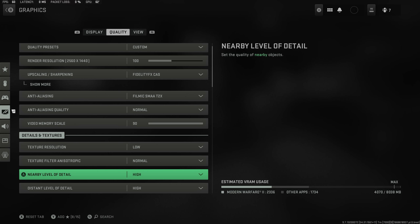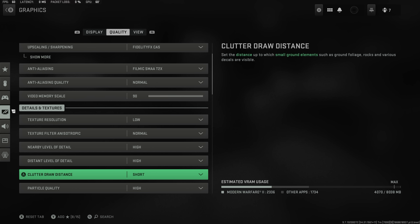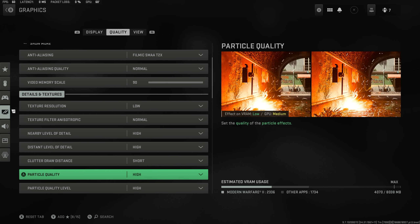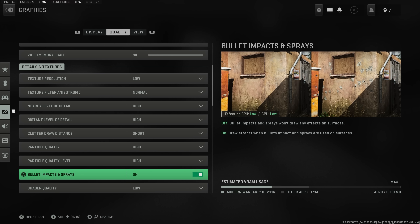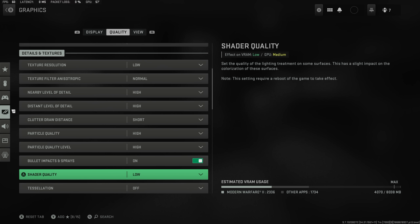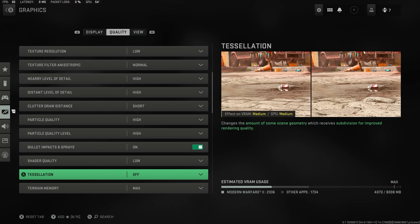Texture filter anisotropic on normal, nearby level of detail on high, and distant level of detail on high — this gives you detail at range. Clutter draw distance on short, particle quality on high, particle quality level on high, and bullet impacts and sprays on. Shader quality down to low — this has quite an impact on your GPU so that's what we want.